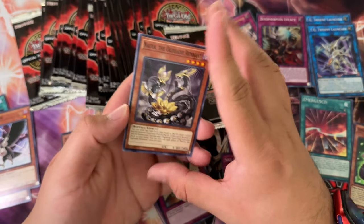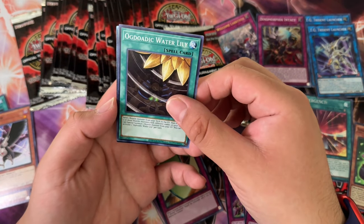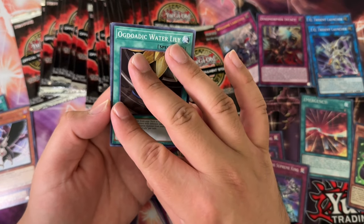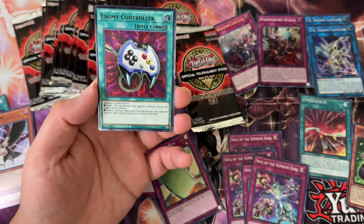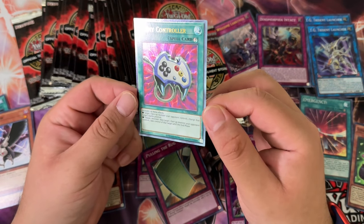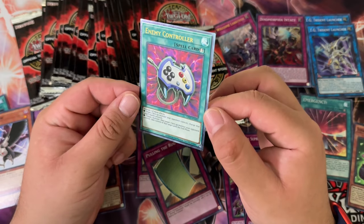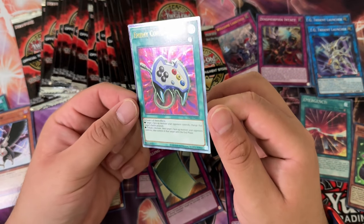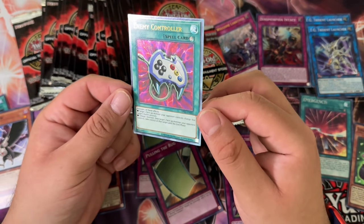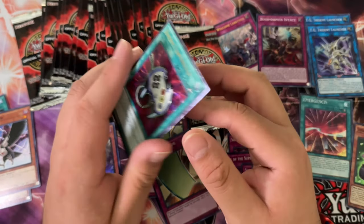That might be an ultra — we got Ogdatic Remnant, Ogdatic Water Lily... yeah, that's definitely an ultra and it's a spell, so it's Enemy Controller because it's the only spell ultra in here, I believe. Diviner of the Herald is probably going to be the third one. Looks nice, but it's kind of unfortunate they reprinted this basically right away in the Rarity Collection.